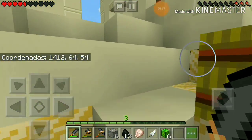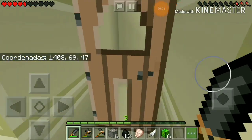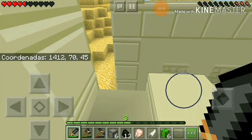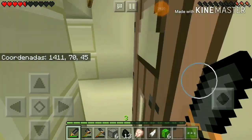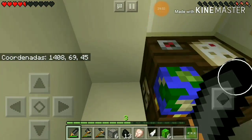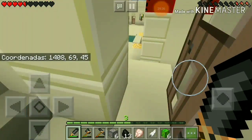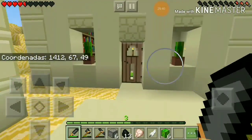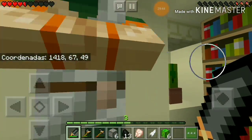Estos son aldeanos, pero de otro país. Claro, acá ya podemos robar y todo. ¿Y esta puerta qué? No mames. Claro, acá esta es una mesa de cartografía. No la vamos a necesitar.